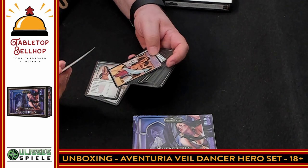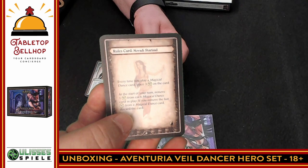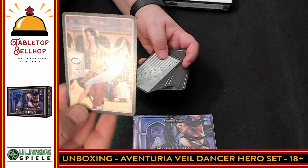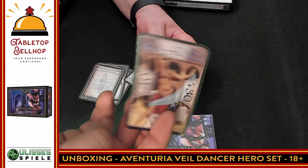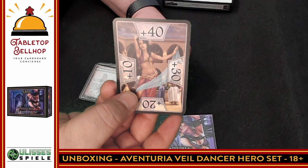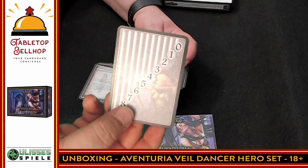We also have a rule card specifically for her — new rule elements that apply only to this character. It is two-sided, though it looks like it's the same thing on both sides. Then we have her health tracker. One of my complaints about the original game is that the health trackers just go up to plus 40 with no way to track plus zero. They were smart about that here, and this card combines with the health tracker to track your health properly.